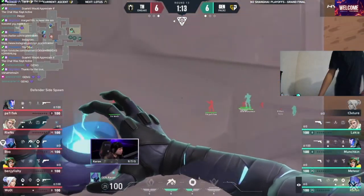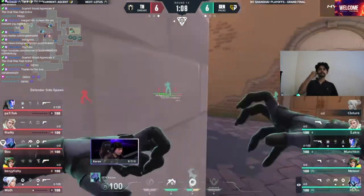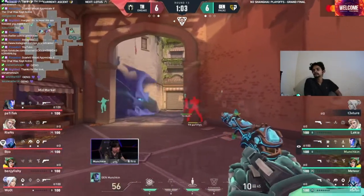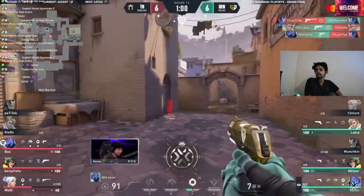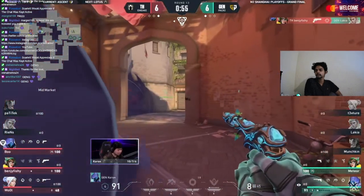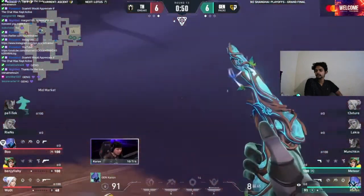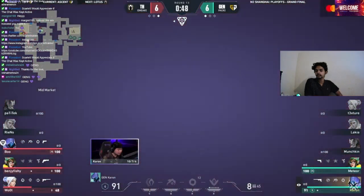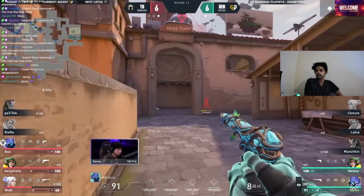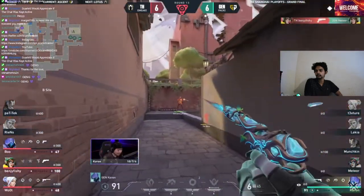A little noise cut — now they're going to re-walk into B main off of that pressure, utility being used to not get picked off. This is looking really good for Heretics. What looks like could be disaster — there's a fight afoot mid, the push through the smoke, Gen.G striking. Woot's playing his position, playing his timing, but Karen aware of the possibility. Now staring back as the spike makes its way onto B — things slow down for just a moment.